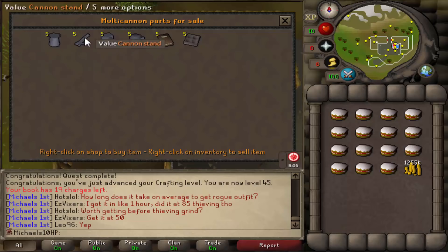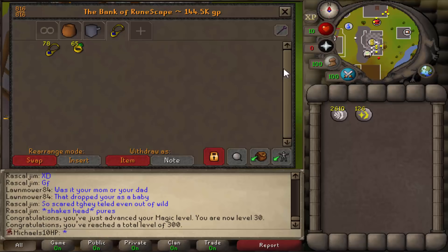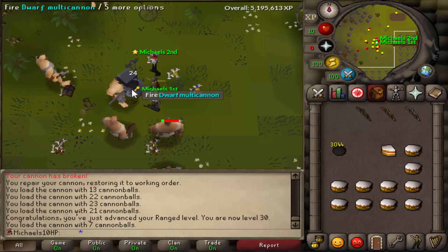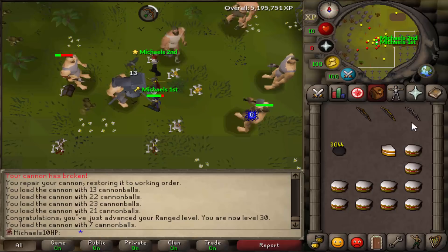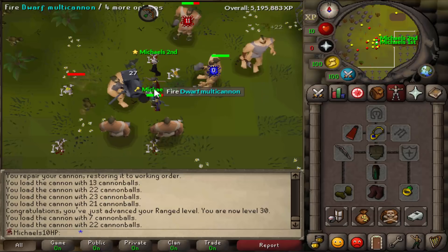Then I did the Dwarf Cannon quest, bought myself a cannon, then went to the shop in the deep building to buy myself some runes for magic. I splashed my magic level up a bit and made myself some teleport jewelry so I had an easier way around the game. I'm now at level 30 range, cannoning at the Shayzien house in Zeah. I have an alt south of me and an alt north of me blocking the path of all the hill giants. This method was designed by Camp Q — I borrowed it from one of his videos, so thanks for that.